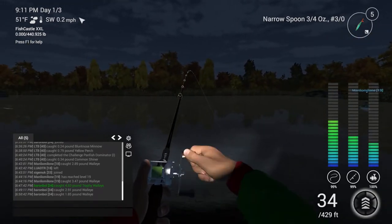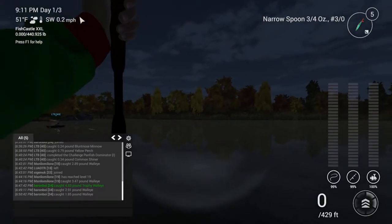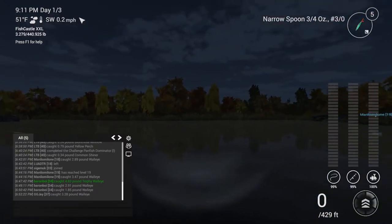Is this a walleye or is it a pike? No, it's definitely a walleye — it's a small walleye. Not bad for the first one. It's about a 3.2 pounder. We'll keep that.